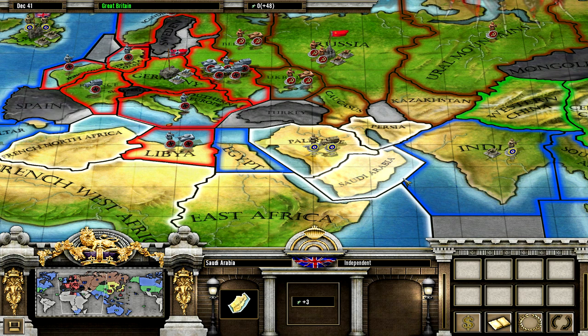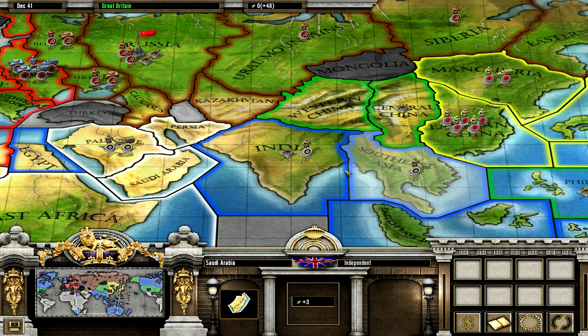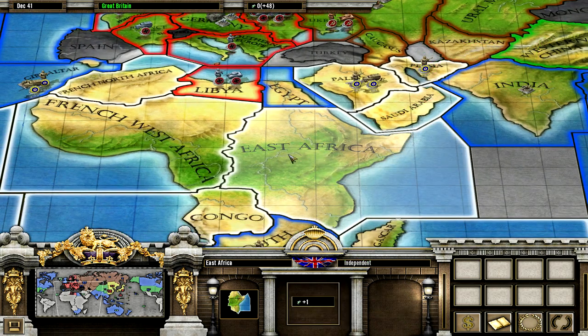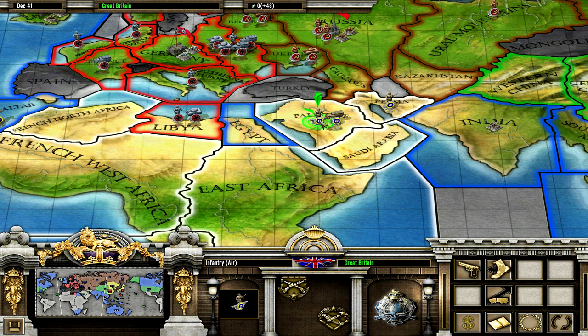I'll just send them to Palestine because I want to take over Persia, which is worth seven units of money, and Saudi Arabia, which is worth three. Actually, let's send this guy directly to Persia. And then should I conquer East Africa? Actually, yeah, let's do it.